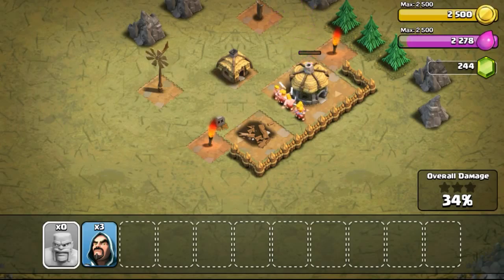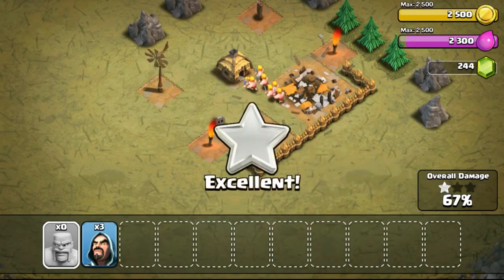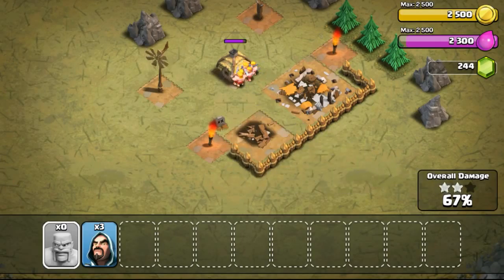When they taught how to deploy troops, they did it in a very nice manner — especially when the hand gesture came out to touch the screen to deploy the wizards.